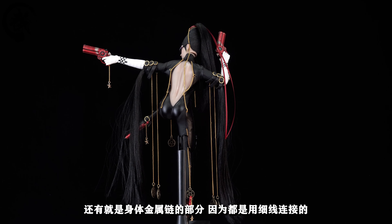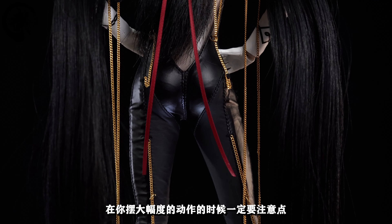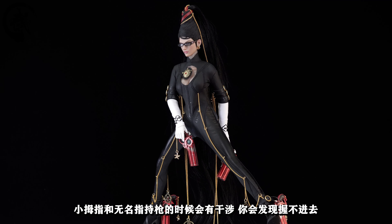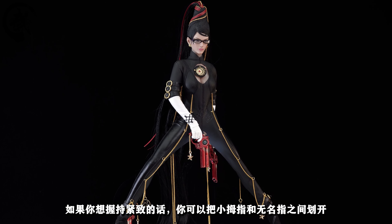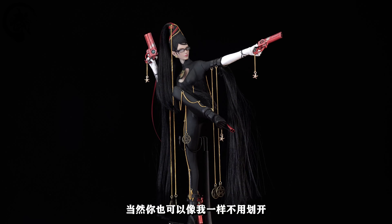整体方面来讲绝对算是一款不错的贝姐，尤其是在组装完之后，如果你摆一些贝姐经典的造型那绝对能让你赏心悦目。这期视频最重要的是要跟大家分享几个注意的地方：高跟鞋后面滑轨的位置一定要小心安放，按照我之前说的方法比较好安装，有条件的话最好先加热再安装。还有身体各个金属链的部分，因为都是用细线连结的，在摆大幅度动作的时候一定要注意。还有握持枪的手型，小拇指和无名指持枪的时候会有干涉，你会发现握不进去，如果想握持紧致的话可以把小拇指和无名指之间划开。